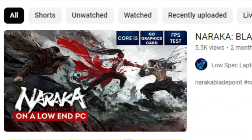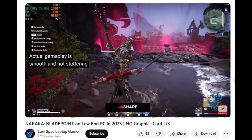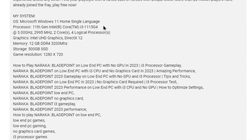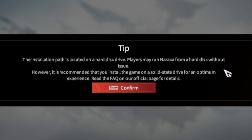Before proceeding — this guy played Naraka Bladepoint on a low-end PC, Core i3, no graphics card, but just look at the gameplay. Even at this graphics he is getting more than 30 FPS. I was like, how? Then I noticed his specification: his processor is Core i3 11th gen, which is obviously better and comes with a better iGPU. And another important factor is that he is using an SSD. That means if you have better specs compared to what I have, you will get more FPS.